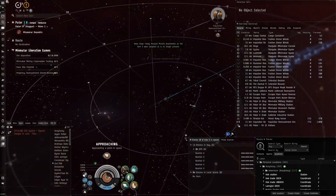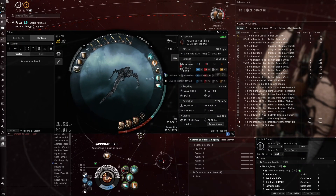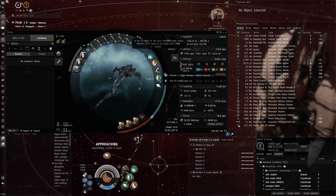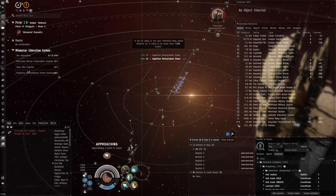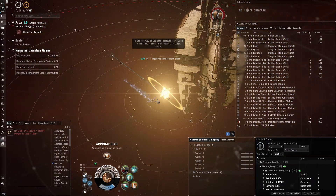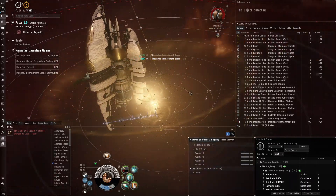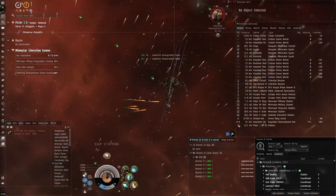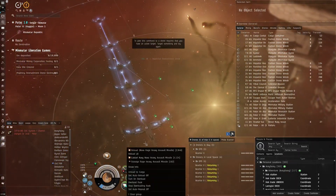I was worried because the CNI doesn't have good natural resistances, especially EM — 0% natural EM resist, really bad there. But with a few modules and this Piston C-Type medium shield booster, we're tanking it just fine. The only wave that can be a little deadly is the boss if you approach straight at it; I try to approach within an arc, and then the boss isn't much of a problem at all.